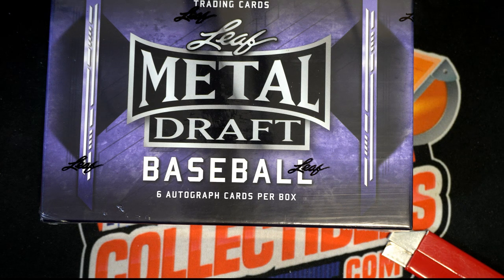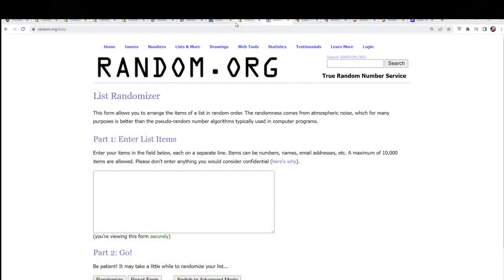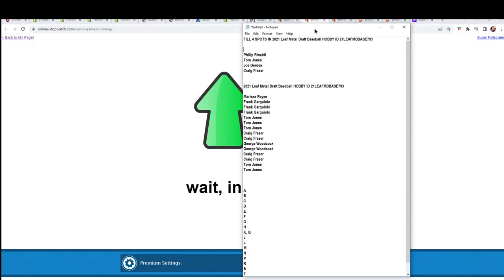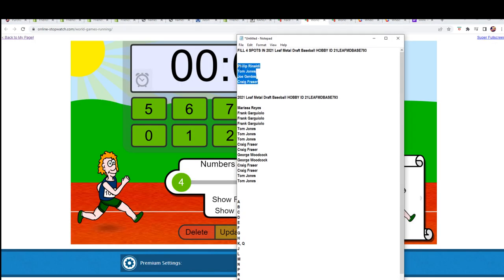We're ripping open some Leaf Metal Draft Baseball. It's a last name letter box break and everybody's gonna get a last name letter. Let's start up the break - we have a race going down for the fillers, filler action right here, and we have our four runners.